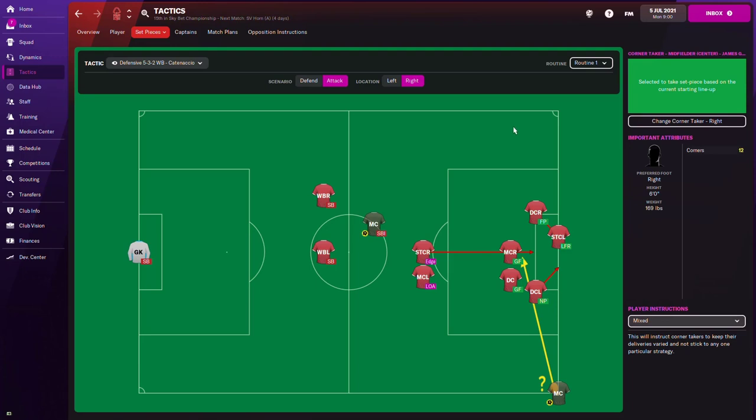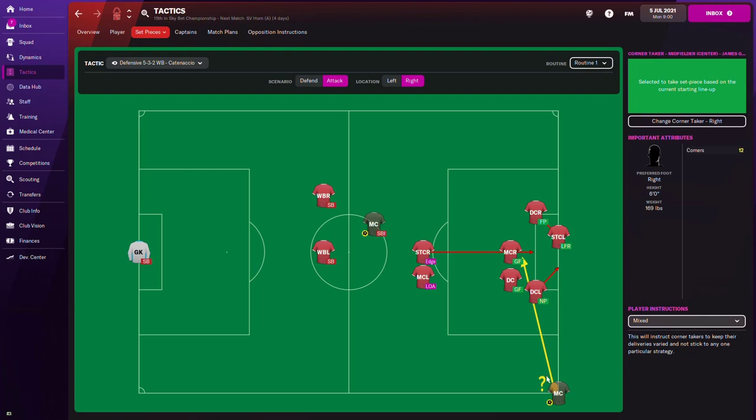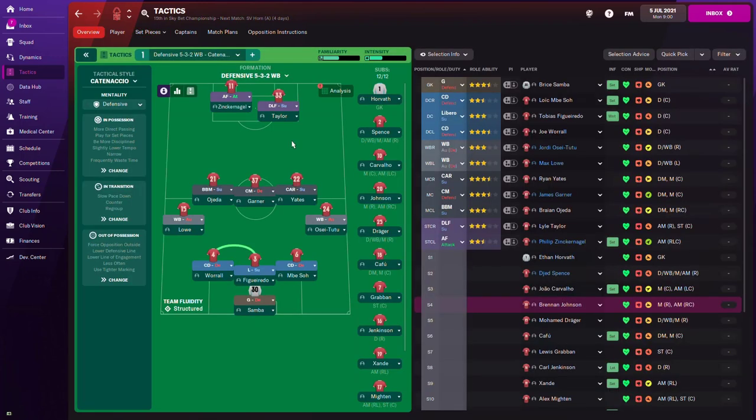So basically, that's how you set up your set piece routine to take advantage of all areas of the field. You have one player on the near post, one player at the far post, one player looking around the far post, and two tall players in the middle of the box to head the ball if the corner is kicked centrally. You don't have to lock your corner to just one target — leave it on mixed and let the corner taker's decision-making choose where to hit the ball based on where your opposition isn't defending.